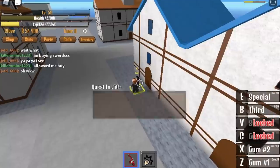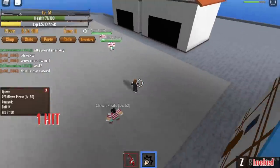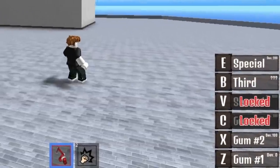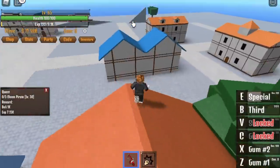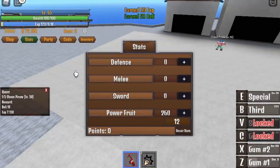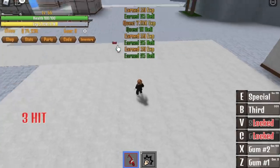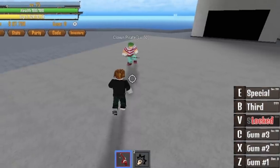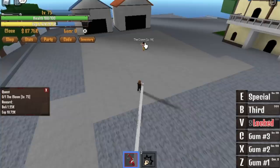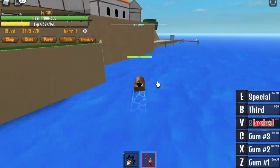On Pirate Island, the first thing you need to grind is the clown pirates using your second skill or X skill. At 200 mastery you can unlock your special, but I think it's kind of useless. Note: when you reach 260 Power Fruit, you can one-hit the clown pirates with your first skill, so things will be faster. When you reach level 75, you can unlock your C skill — you can one-hit combo the clowns easily. Do this until you reach level 100.